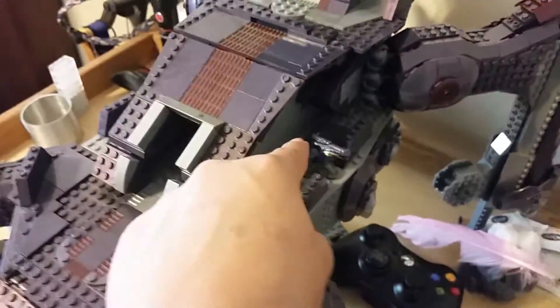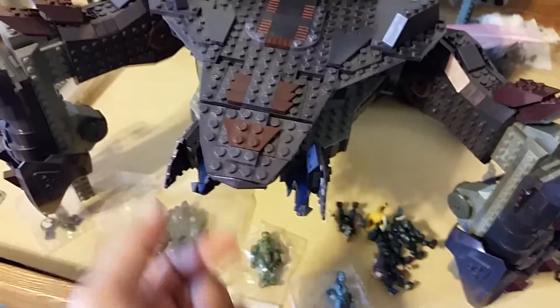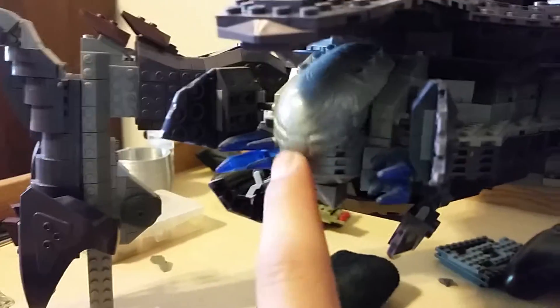Now moving on to the set details — this little turret on the side doesn't actually come with the set; it came with a battle pack and I just put it on there. The front piece can move up. You get these translucent blue pieces that involve the mouth, though they do fall off easily, so be warned. It's essentially a gray uncolored Covenant vampire piece.